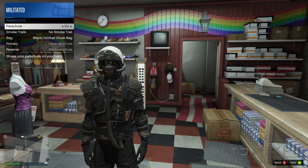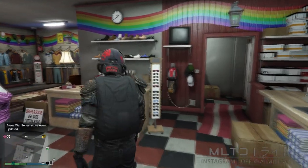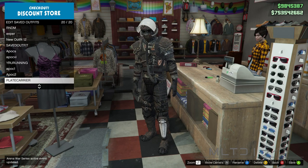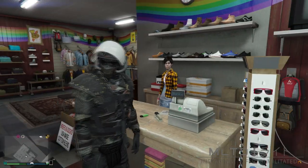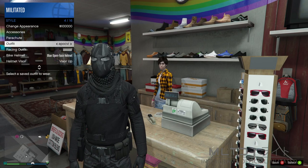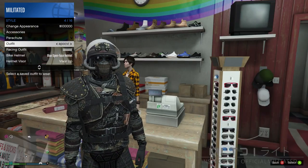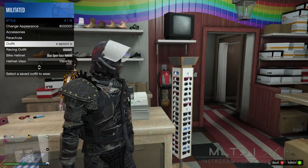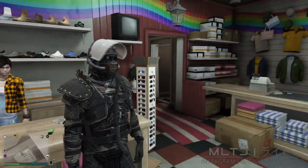For this outfit we're going to be using the black combat chute bag. If you can't select a parachute then make sure that you go and buy one from emulation. In the outfit section of the store we're then going to save the outfit for the last time. If you switch outfit and the flight suit hose disappears then all you need to do is go back and equip the outfit twice and it will then reappear.